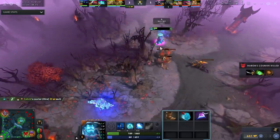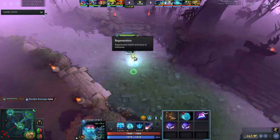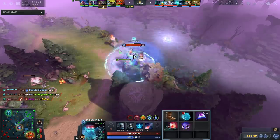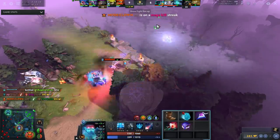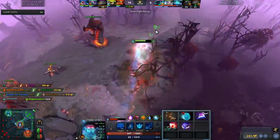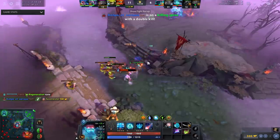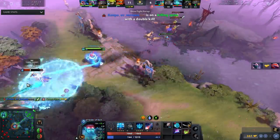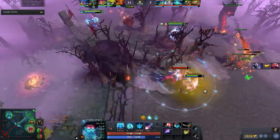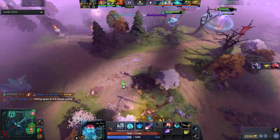Here's the build: bottle first, then nulls, then boots. After that, pick up two Sage's Masks. Don't buy too many small items - no Raindrops or Stick - keep your inventory open for both Sage's Masks since you're rushing Orchid and need it as soon as possible. Going too many small items really hinders Storm. The small items of Orchid are very beneficial - two Sage's Masks give you massive mana regen. Combined with your level 10 mana regen talent and nulls mana regen, you have a ton of mana regen early. You can get Orchid at minute 11 to 12 if you're having a good game.